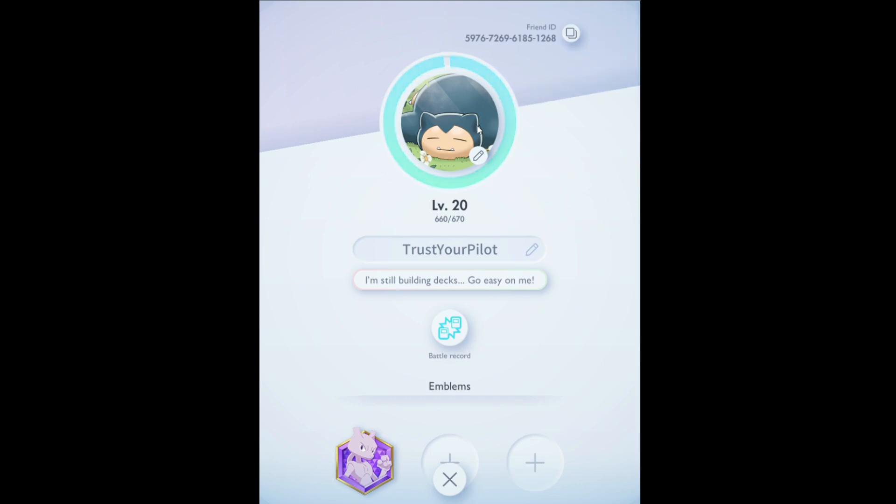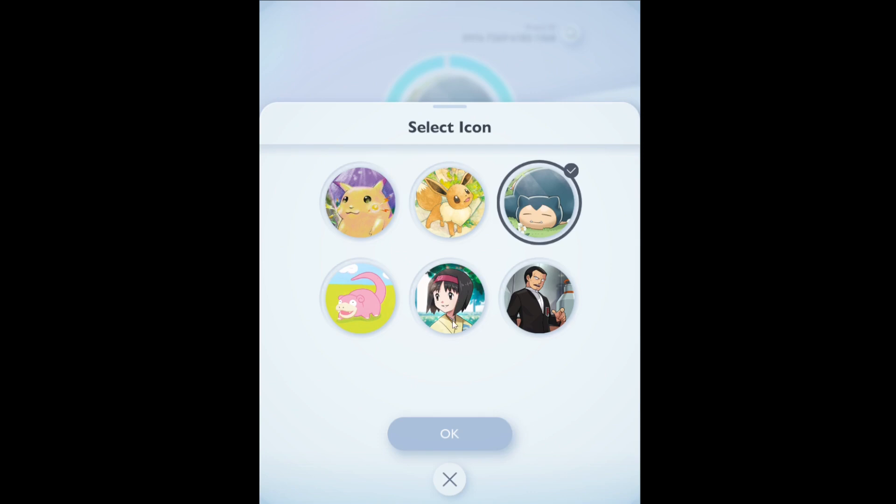Finally, you can change your player icon at the top of this page. Six are available by default, and you can gain more by completing theme collections.